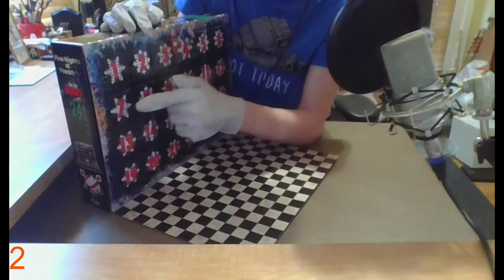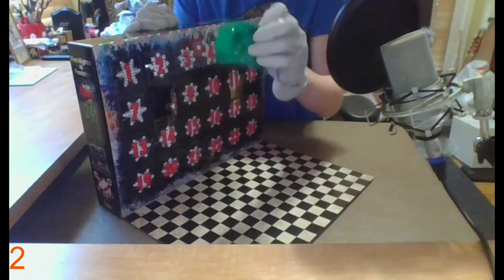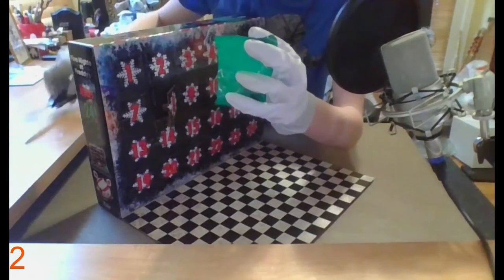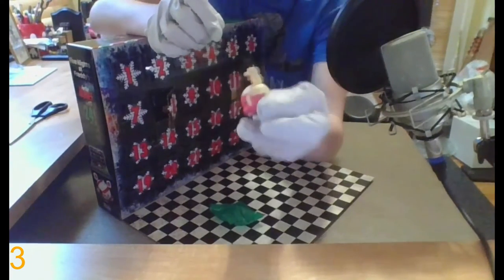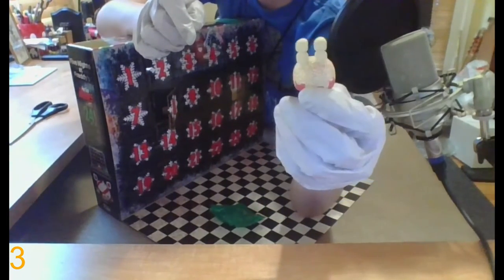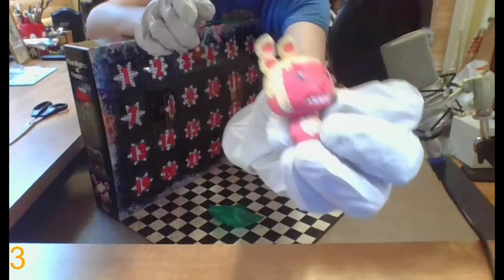Now we can go ahead and open up the 8th one. Here we go, let's see what we get. Alright, so this one is green. Let's go ahead and get the scissors. We opened it up. Whoa, this one's cool — it's like a cupcake. Or some kind of Strawberry Chocolate Bonnie — I don't even know what this one is. But it looks like he has frosting on his head with little red sprinkles. That's pretty cool. I actually like this one as well — the cool design and the little bow tie.